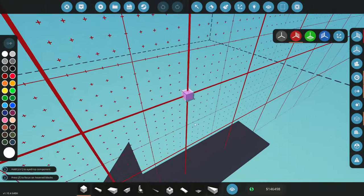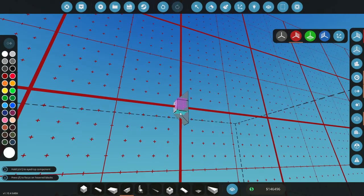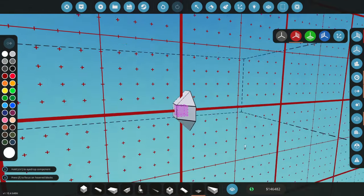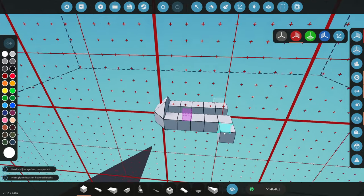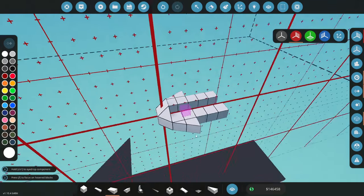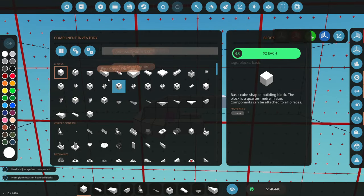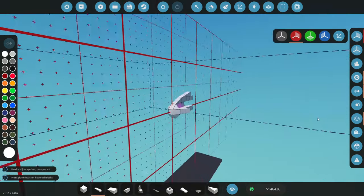Alrighty guys, we're going to start with the nose first as usual. We're going to go with some wedges on the top and the bottom, turn them around like that and put some on the side. We'll try and put some pyramids in these little gaps. It's not going to be a very big plane — fairly small actually, but that is all good. Just a little plane to get us down there and we're going to add some weapons onto it as well.